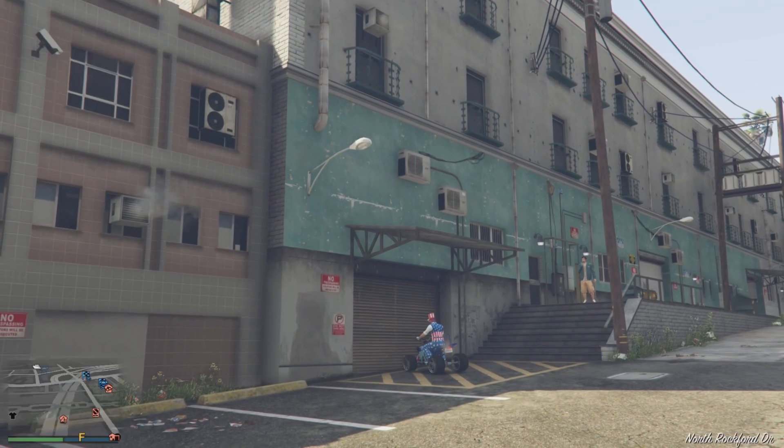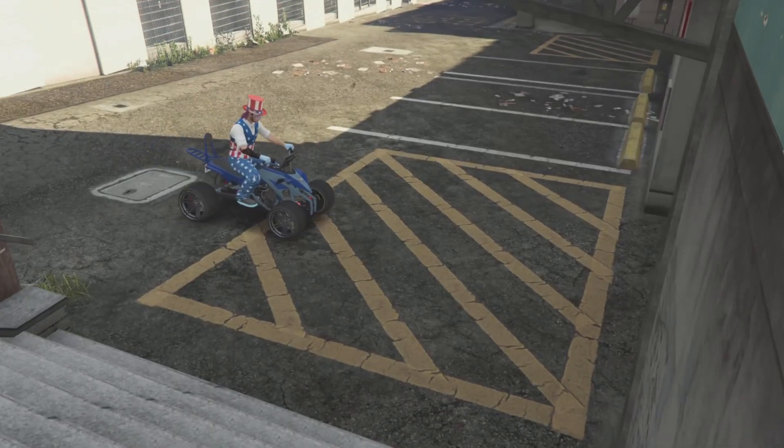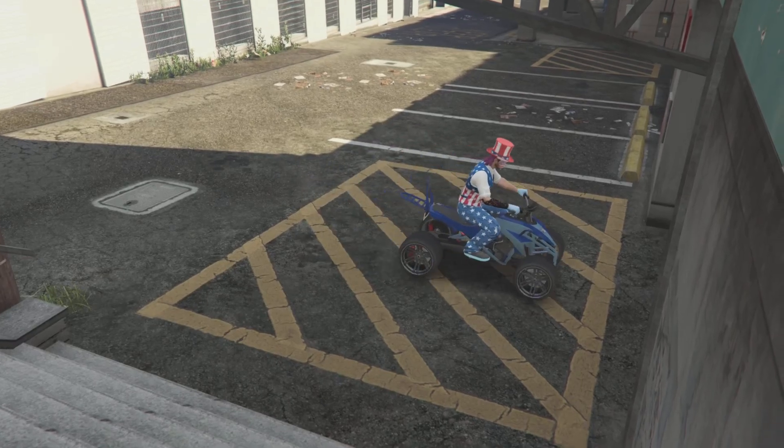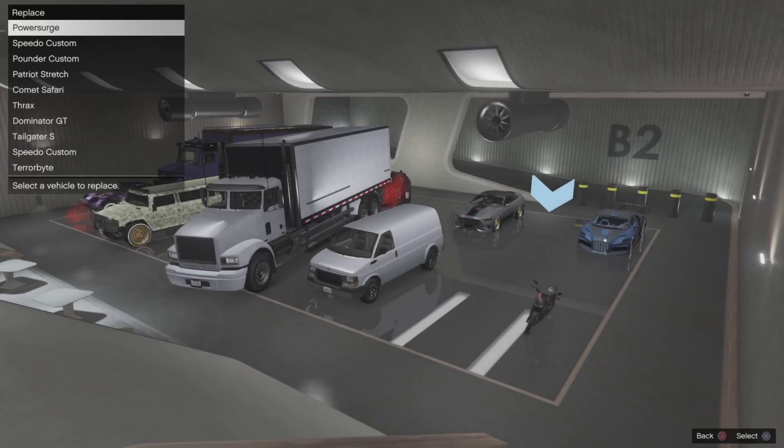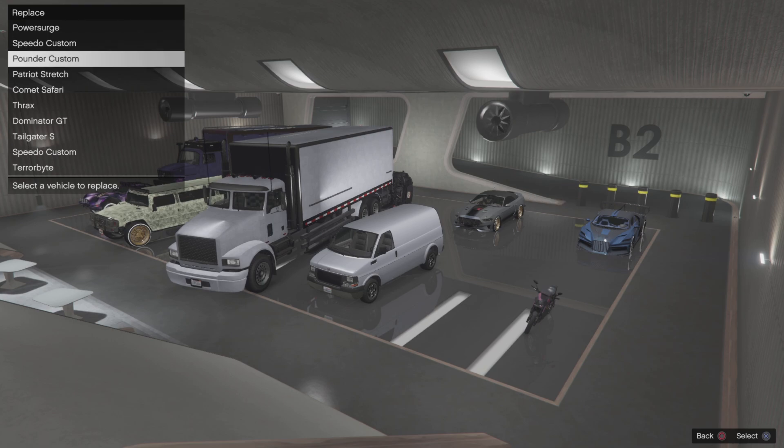What I'm going to do is drive it into B2 to the stock version of the Pounder, and you're going to accept the alert to replace the Pounder. What that's going to do is take the Pounder and put it inside the arena where you just pulled the Street Blazer from. It's going to create a dead slot there and leave the Street Blazer inside of B2 where the stock Pounder was.